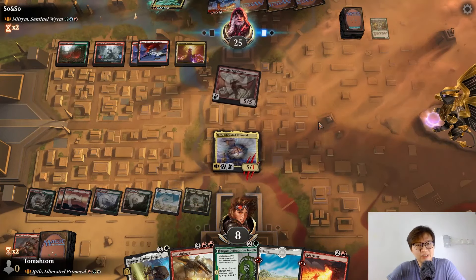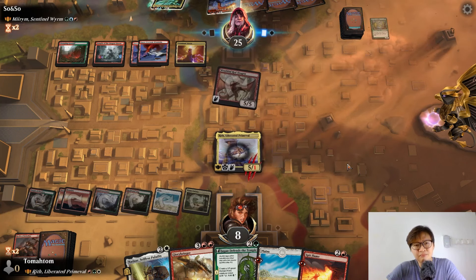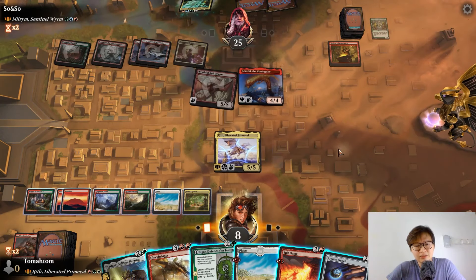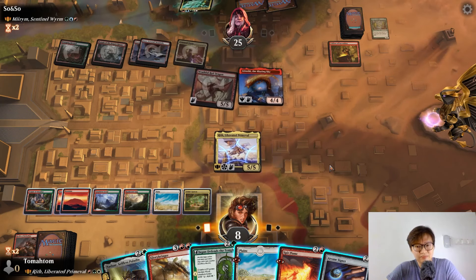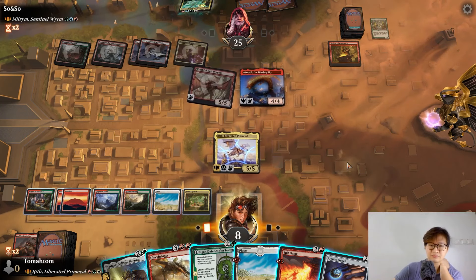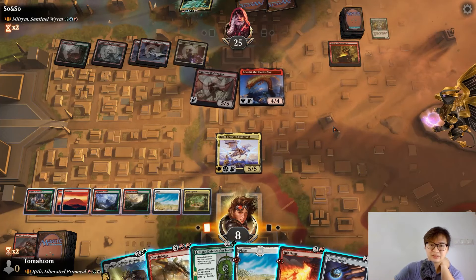Okay, you get an Arashi. Blazing Skies. It's doing that. What do we want to do? If I do this both on the ruffle red dragon, I die. So I need to not die. I need to play a land first.